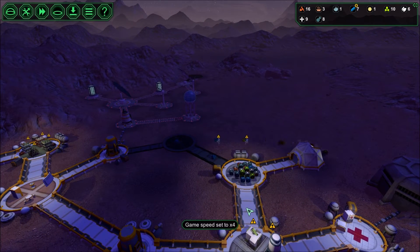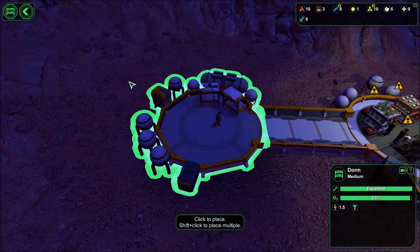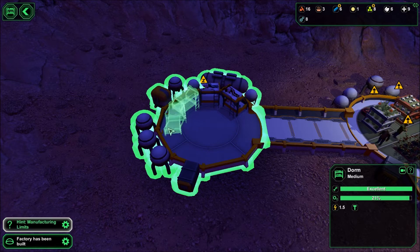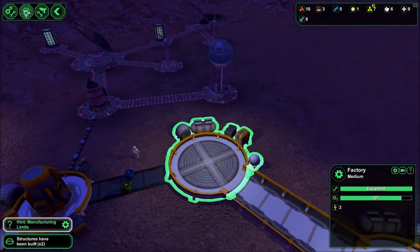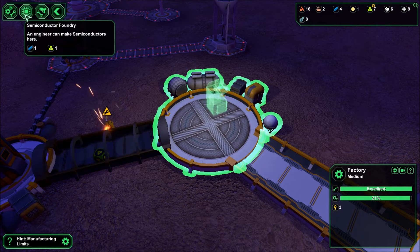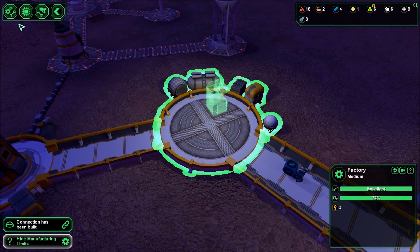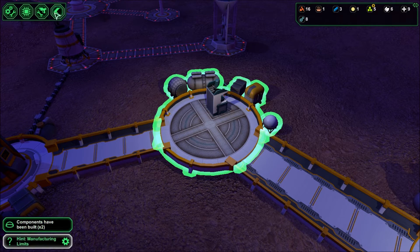Speed up, build that factory and then y'all can go to sleep. I think I'm also going to build some beds here - give them a couple extra beds, throw one down, maybe throw another one down. Okay, that's in. Shoot on down here - we need spares, get the spares workshop up. I think for now I'm just going to run with a spares setup. Starch comes from that - all right, so we can just run with that.